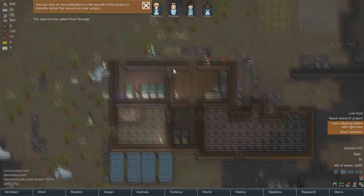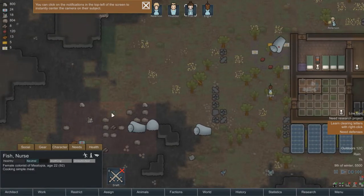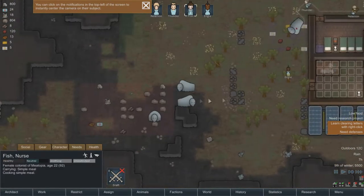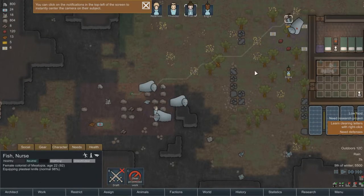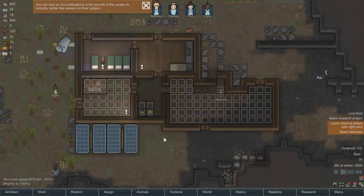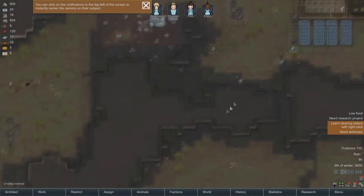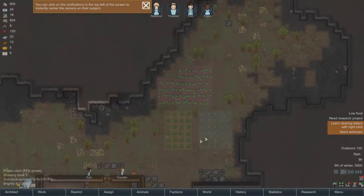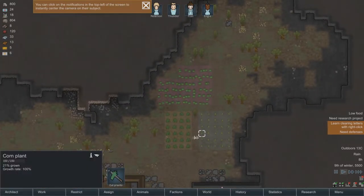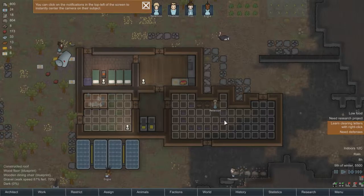We could have someone pick up that knife. I'll have Fish pick it up. I want Fish to equip the steel knife, and then be on her business. It's raining a lot right now. I don't know if that's a good thing or a bad thing. I guess we'll have a good water supply and our plants will do just fine. These are 38% grown, these are 100%, and these are 36% done.